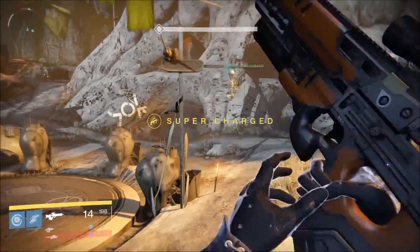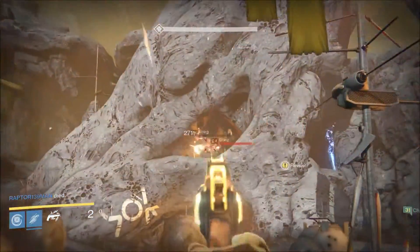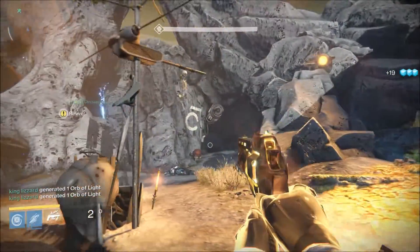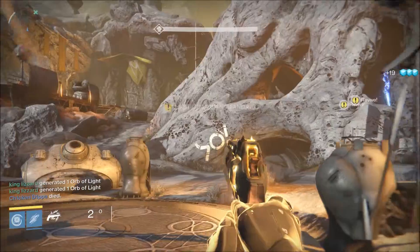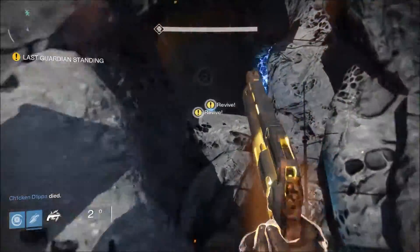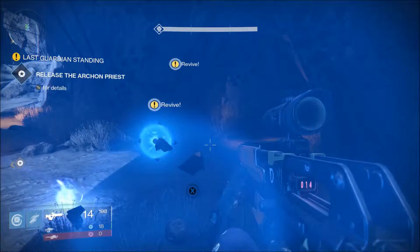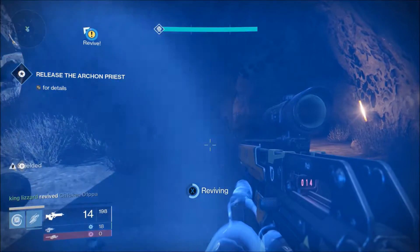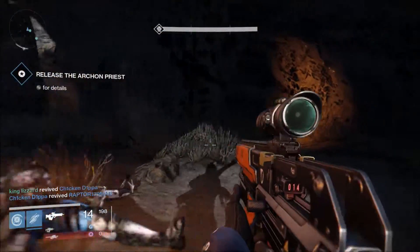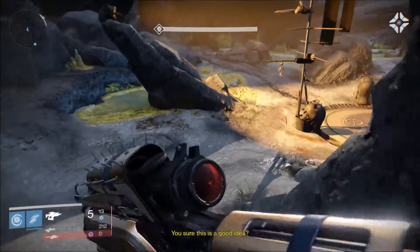They've actually cleared out the first wave of enemies. There's a whole bunch running around this area, and then you get a wave of Dregs come running in and some of those smaller drone-type ships. These guys have just got wasted - I'm going to go and save their butts. Now as a group of three we'll stand a lot more chance of getting through this. Level 24 is still difficult for this Winter's Run mission - it's a very nasty mission.